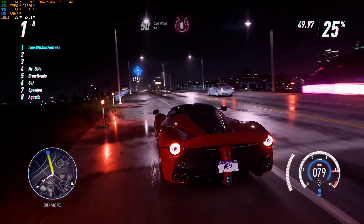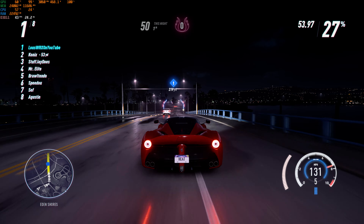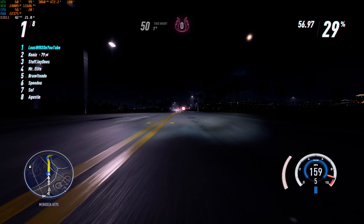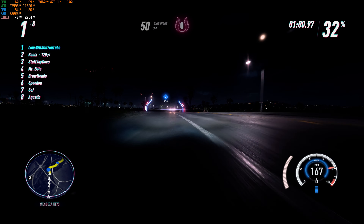We'll switch to different views — try a close-up view, inside view. This inside view is so sick because it's so low to the ground. It just looks insane.